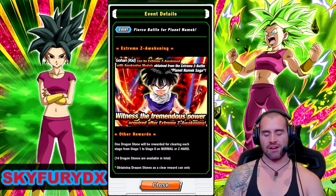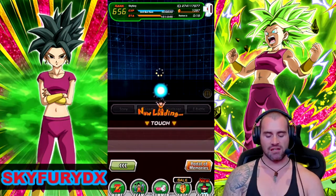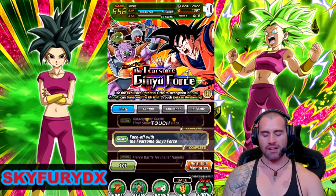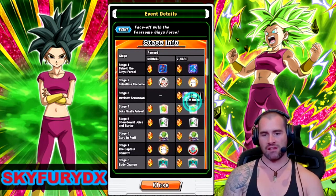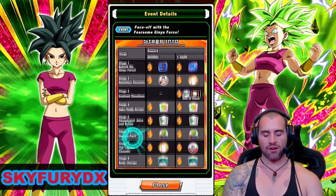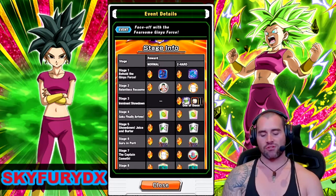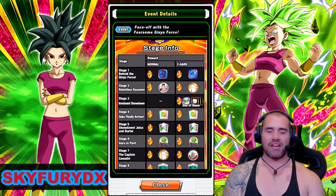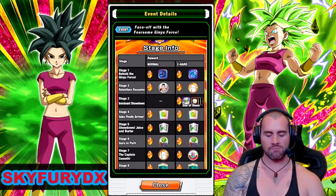We're also going to take a look at the next one, which is Piccolo. Piccolo comes from the Fearsome Ginyu Force stage, and you can pick him up on stage 3 — the same stage as the hidden potential orbs. Not only can you get 15 Dragon Stones just by doing everything here, but on stage 3 you're getting the hidden potential orbs on the same stage as Piccolo. So you don't have to go into multiple stages. The drop rate for both Piccolo and Gohan isn't really too great though, just a heads up.